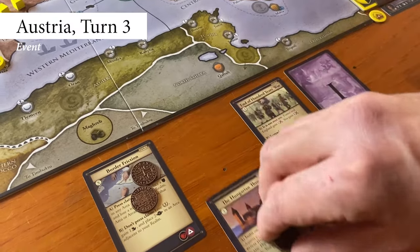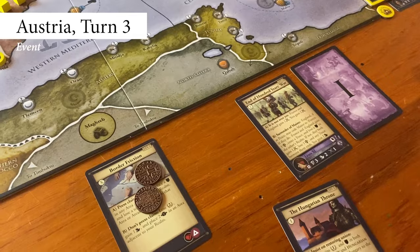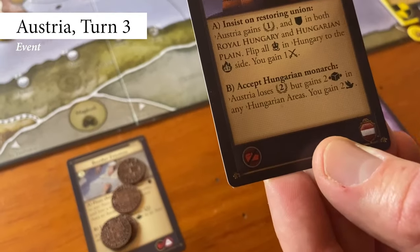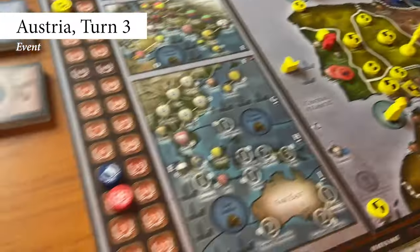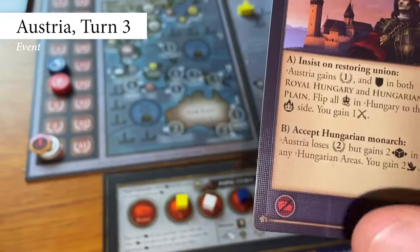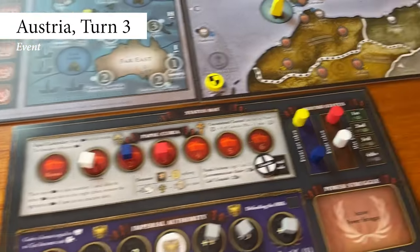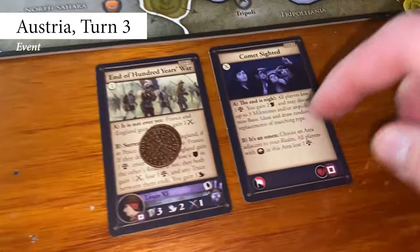Austria also takes their event, the Hungarian Throne, gaining the two ducats on it, and adds two more ducats to each of the two remaining face-up events. Austria moves their status marker to the event taking space. They choose to resolve option B, losing two prestige but adding two influence to Hungarian Plain and gaining two diplomatic power. We add a negative prestige marker on top of the Austrian prestige marker to indicate minus two prestige. Then, resolving the cardinal die symbol at the bottom of the event, they choose to remove the Castilian cardinal from the curia to gain control, as Austria now controls the leftmost cardinal. Now, the final face-down event is revealed: Comet Sighted.